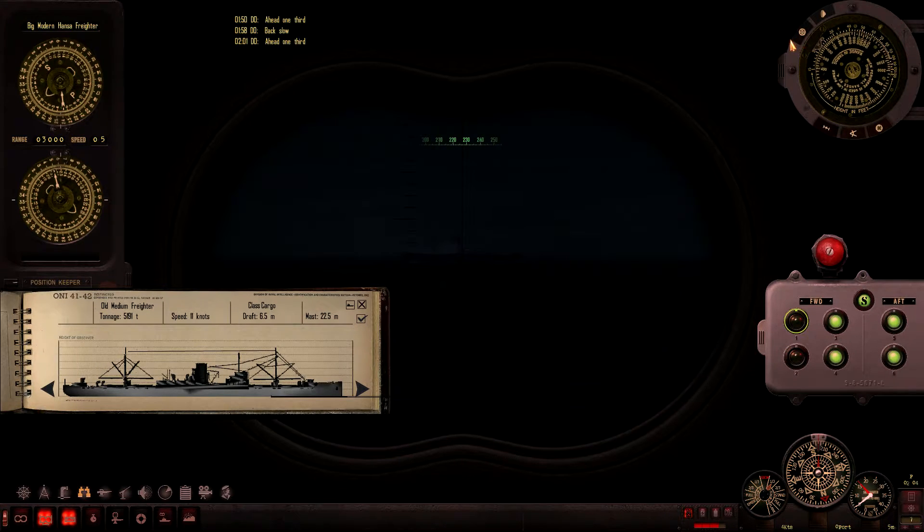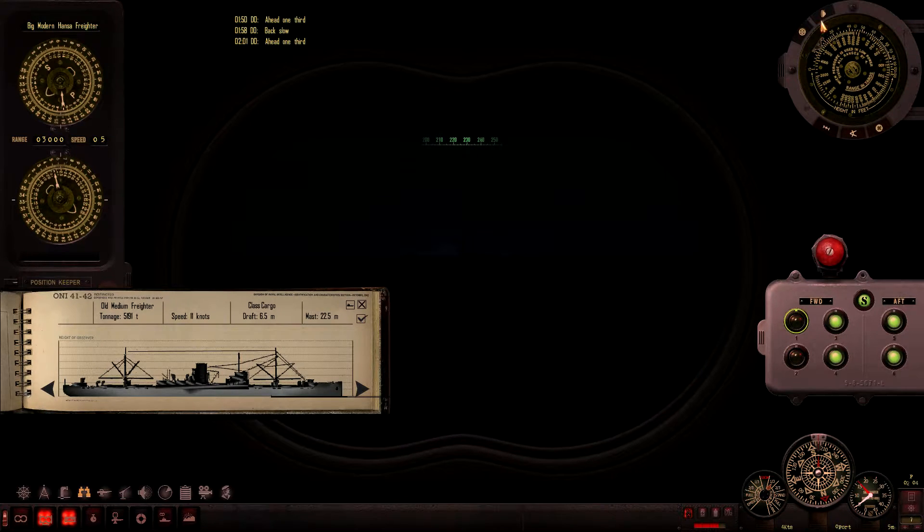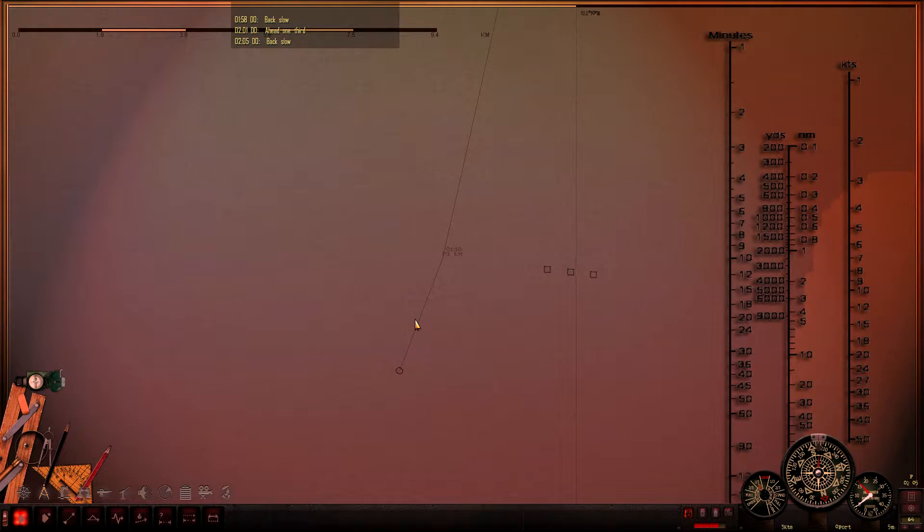This is actually our primary target because he's first in line — well, second in line — but we want to attack him first and then the other one. Range him at forty-seven, fifty-six. I have to wait a little bit. I've got us going pretty much perpendicular even though my course line doesn't show it, but I want to get a little closer without getting too close.